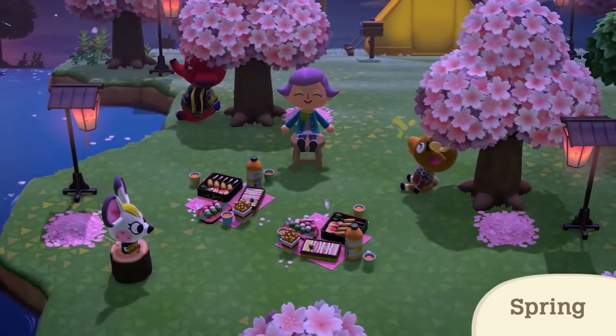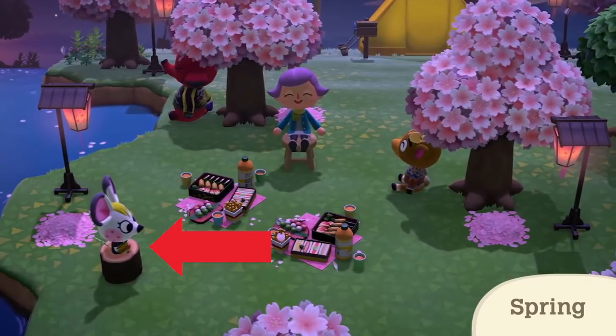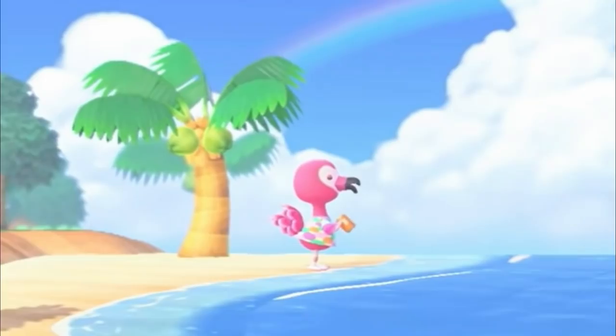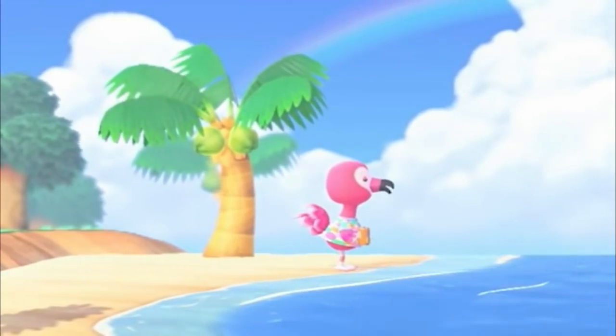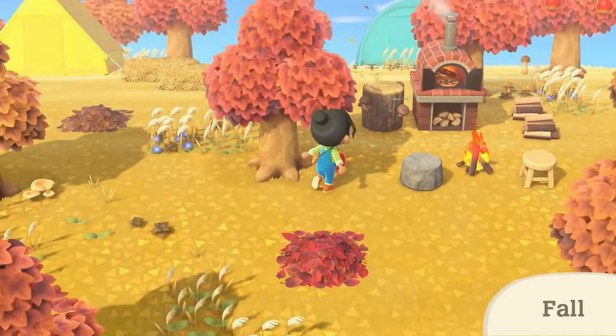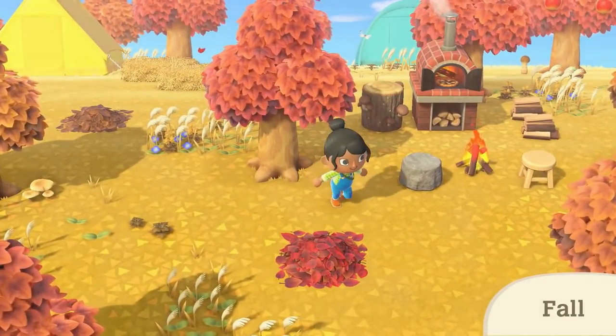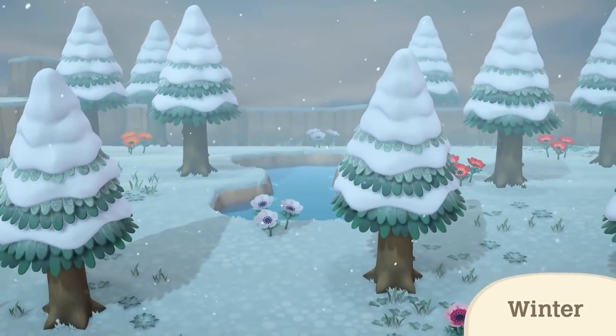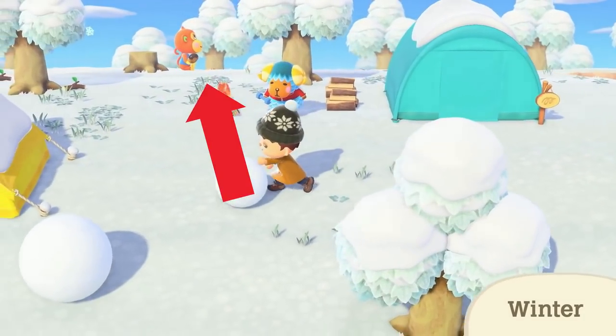We then see villagers could have a sandwich — in this case Bella. We then see Flora trying to drink something which looks like a soda. We then see a player carrying an acorn satchel, which will likely give the player more inventory room, along with the other backpacks and satchels seen throughout this and other trailers. We also see more things villagers can do, like Flip eating a donut and Wendy lifting weights.